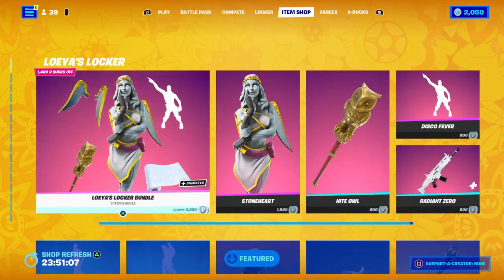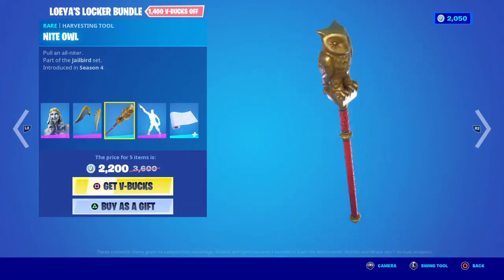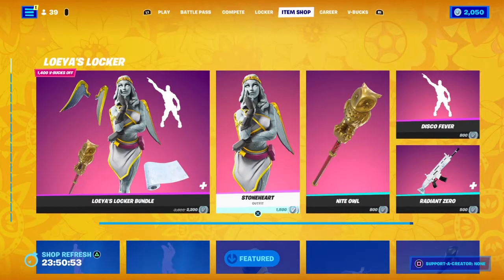Hello everyone, I'm back with another item shop review video, and today we got Loya's Locker Bundles. You got the Stoneheart, you got the Wings of Love, you got the Night Owl, Disco Fever, and then you got the Radiation Zero.